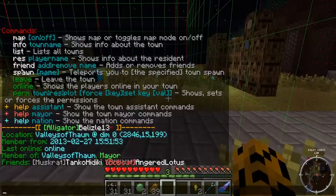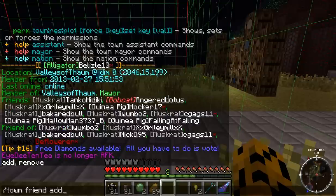You can add and remove friends with /town friend. So /town friend — if you press Tab it'll tell you you can add or remove. Press Tab again and it changes to remove. Just keep pressing Tab to cycle through whatever you want to do.